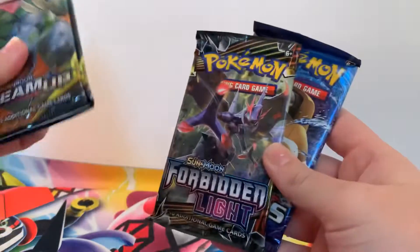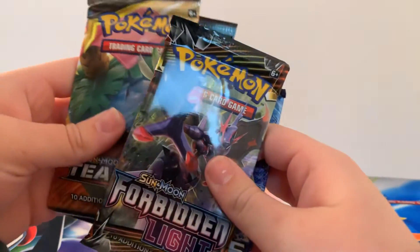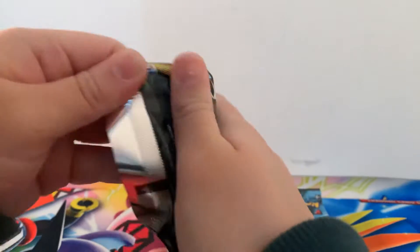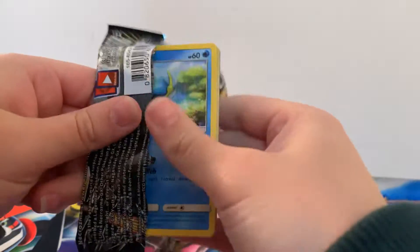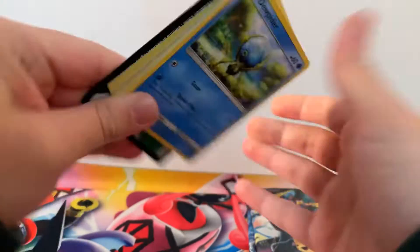Let's see what booster packs come in this. So we've got Team Up, Team Up, Forbidden Light, and Evolutions. Awesome — let's do a little bit of a mixer. Starting off with Forbidden Light to see what the pulls are like.